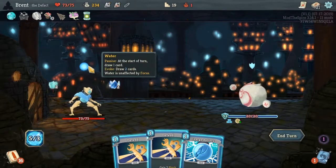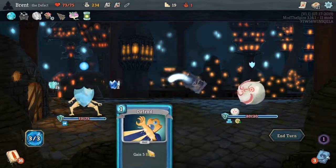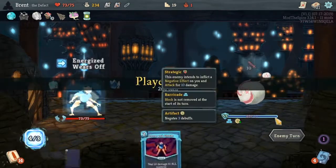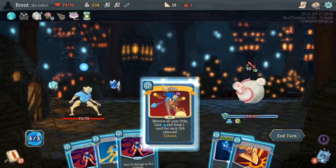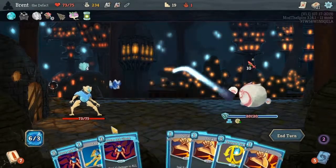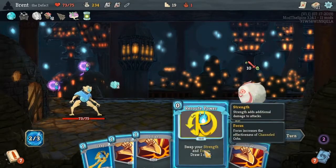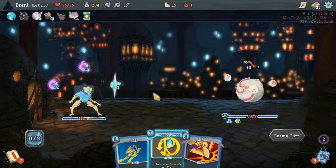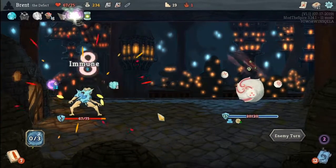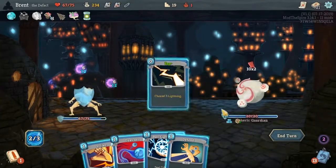We got a water one this time — start your turn, gain one energy, evoke, gain two energy, unaffected by focus. Which doesn't help when you have so much Crystal. So what we do to start with is Fission, Crystal, Doom and Gloom, Doom and Gloom — and we get two of those. And then we can do that. Why did I heal something? I don't get that. Now we're kind of just buying a little bit of time.